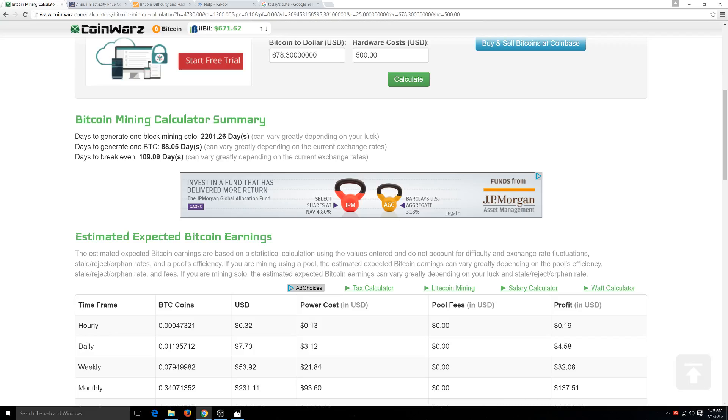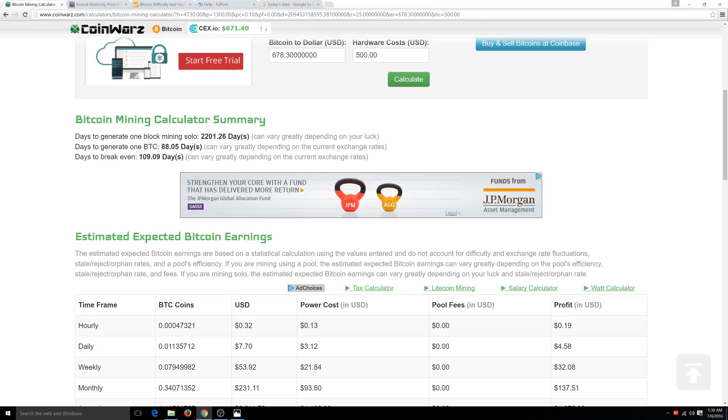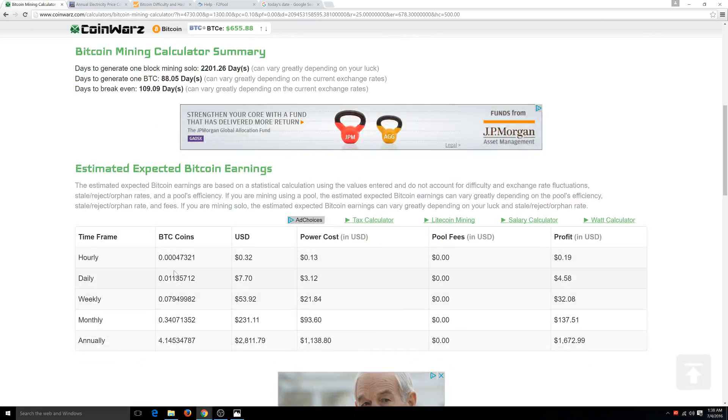One Antminer S7 has the capability or the odds of generating one block. If you wanted to go solo mining and didn't join a pool, it would take you 2,200 and some days — that's a lot. But every 88 days you can generate one Bitcoin with pool mining. So in about 100 days you can get your money back from your hardware cost — that's not bad at all, about three months.